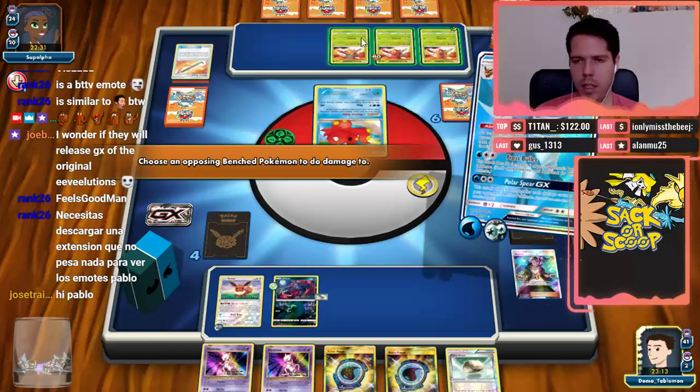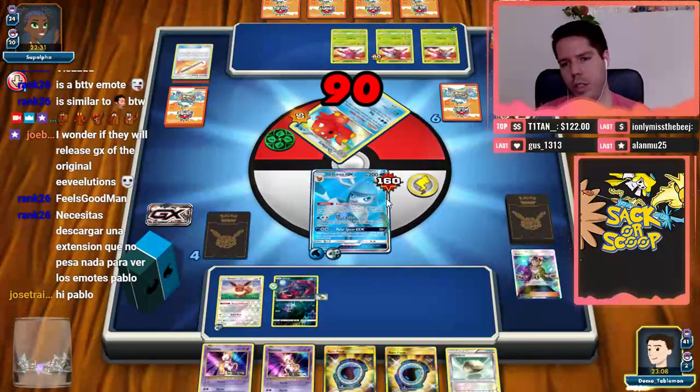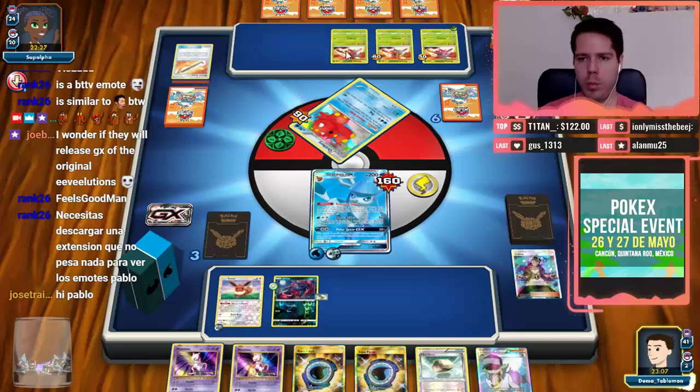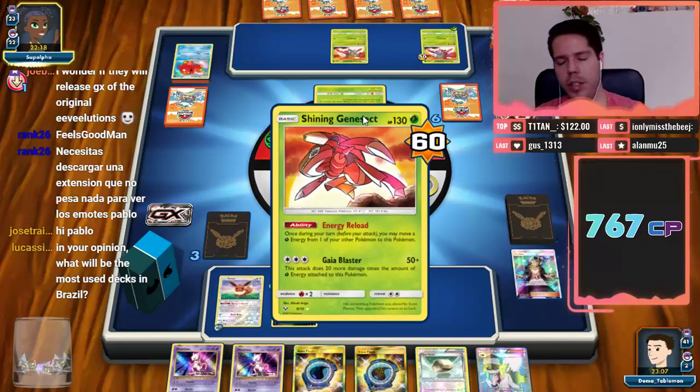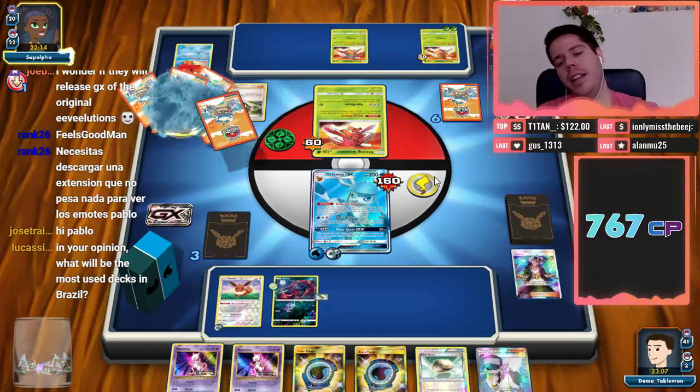It doesn't matter which Genesect we target since my opponent can just use the ability to move energy to a brand new Genesect. We definitely need at least one more attack to place 30 on this Genesect, and that way hopefully the Eevee can take a knockout. The fact that he promoted this Genesect means my opponent will be waiting a little bit.